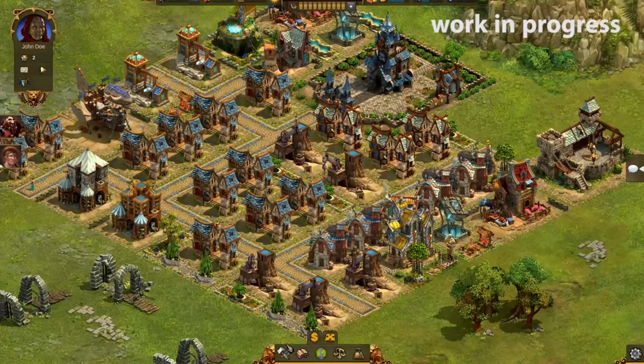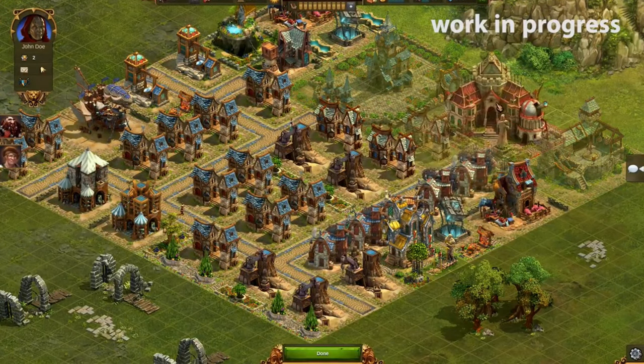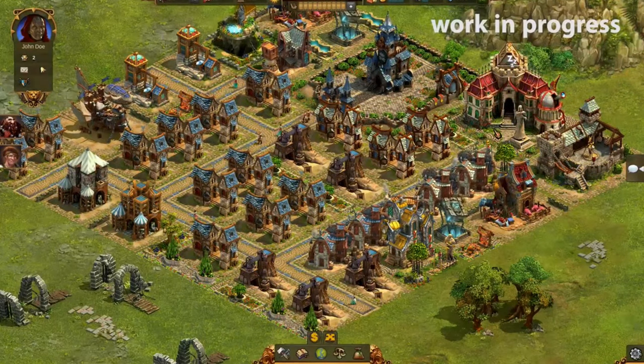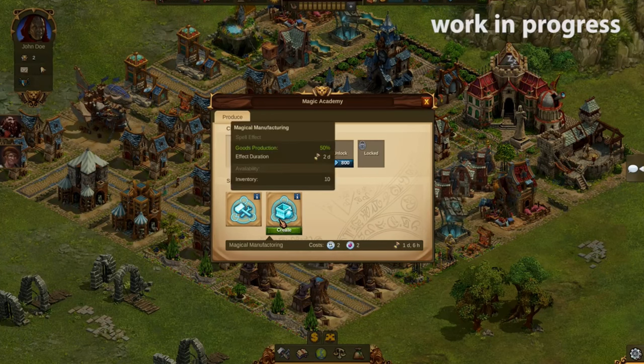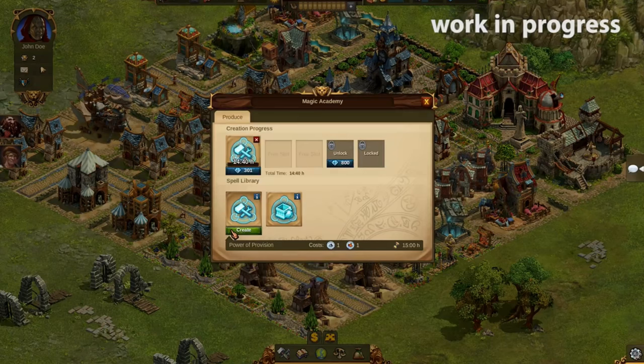Once you've built the Magic Academy, you can instantly produce two different spells. A third one can be unlocked at the end of Chapter 3. The production of spells is pretty similar to unit production in the Barracks. However, instead of supplies, the production requires relics — specifically those relics that are not used to boost your goods productions.